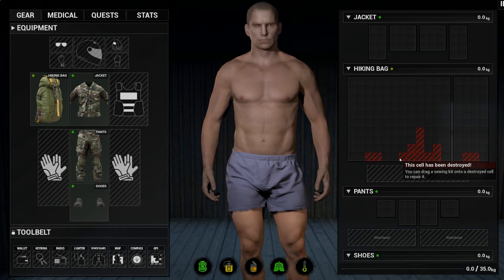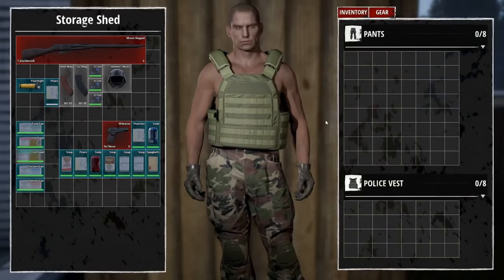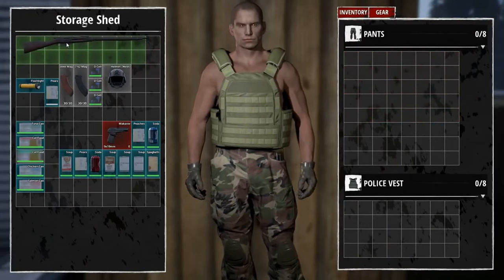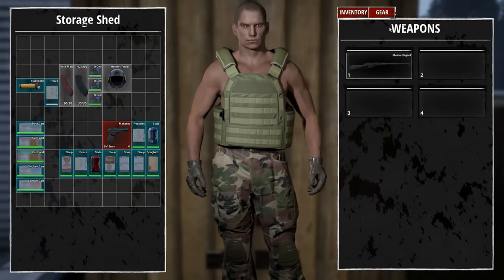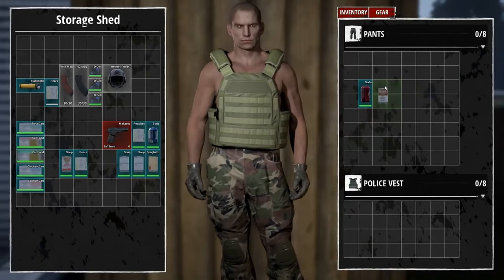You'll need to repair the dead cells in order for this to function without any penalties again. The item you'll need to do so will be a sewing kit. On top of the usual inventory and storage inside of your clothing items, you'll also see some unique additions that we don't often see in survival games, which allow you to tuck certain items into some interesting places.